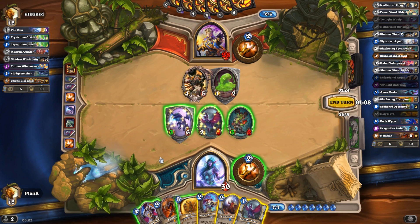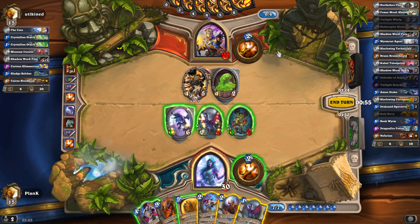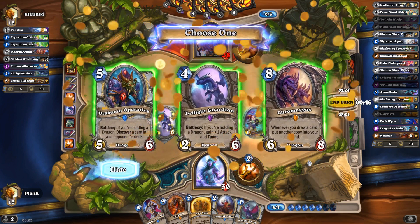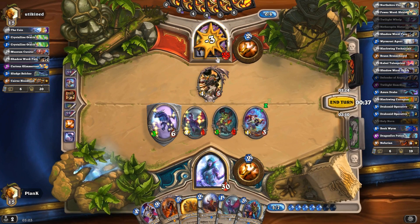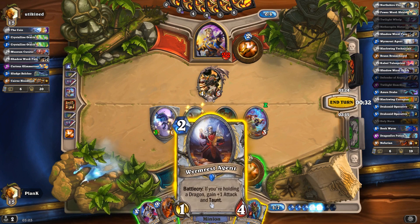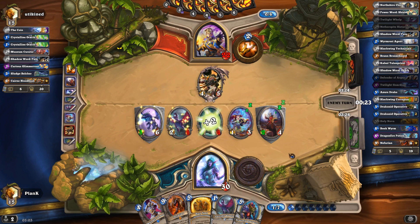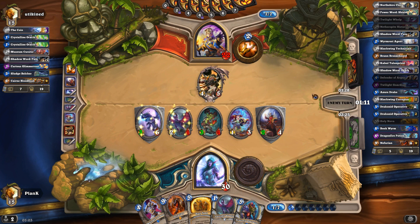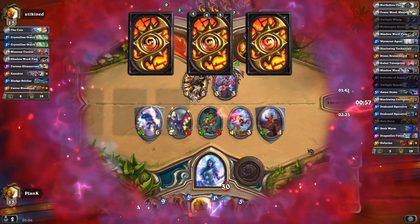Choices, choices. I can play Defender of Argus here. I can play Netherspite Historian, but against an N'Zoth deck which is really good in late game, I actually want to get Brann Bronzebeard with the Netherspite Historian. But I don't think I can wait for that amount of value. Fortunately I got the Drakonid Operative, which will be really, really good. And we will play the Wyrmrest Agent and heal that guy so that it is out of range of Holy Nova or that other thing that deals three damage to everything. We just basically need to control the board, but we don't need to play too many cards since we could get obliterated by AoE.